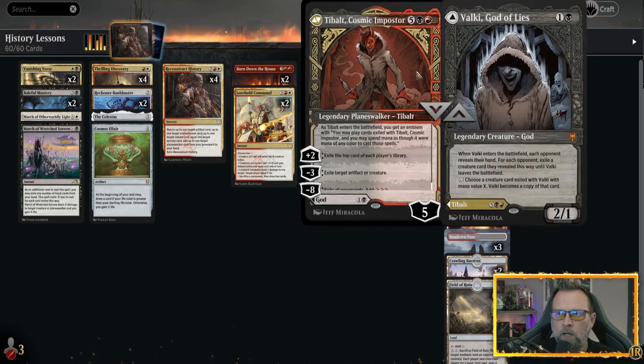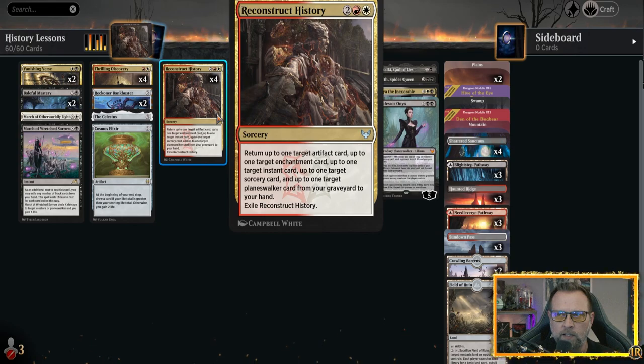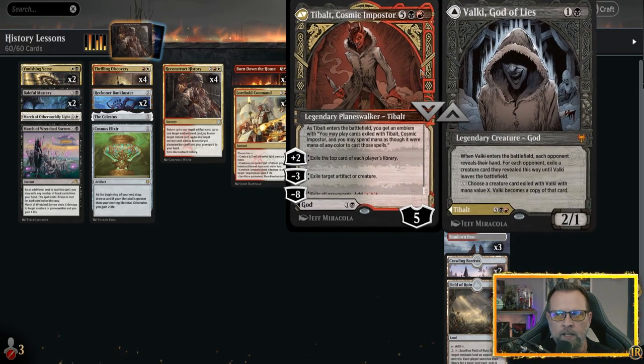We've got our Planeswalker package. We've got Tybalt, Cosmic Impostor — I'm not even going to say the Valky part because I don't use it for Valky. Reconstruct History doesn't bring this card back because of Valky, so the Planeswalker that comes off of it has to be one of the other three. But if this ends up in your graveyard and you can't protect it, that's fine — even one use of Tybalt is game-changing depending on what the board state is.